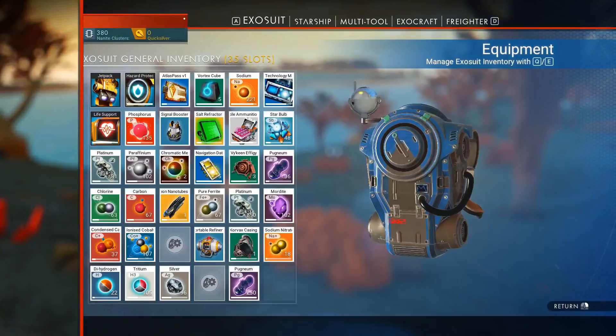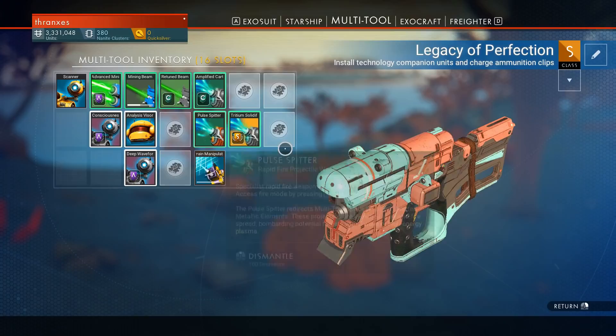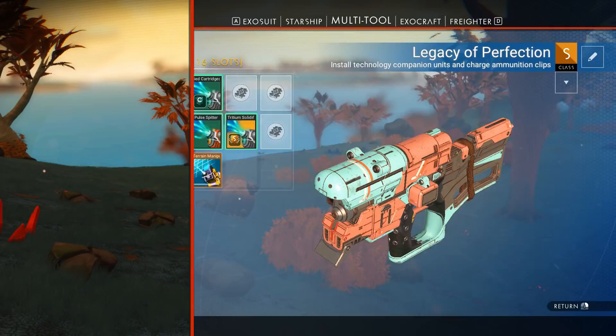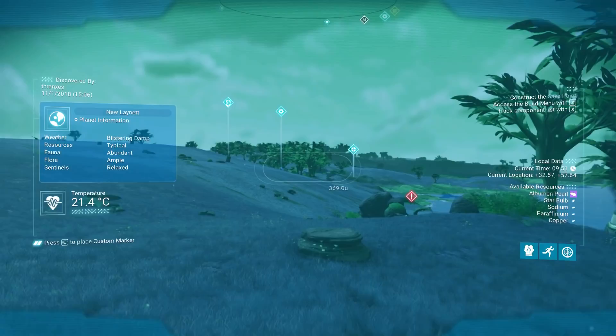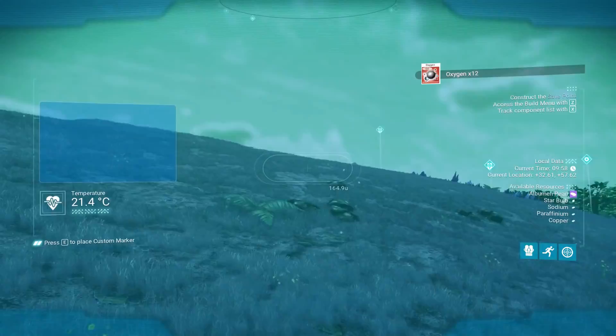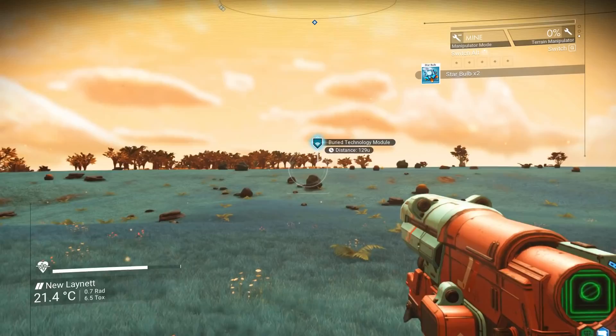I don't have time for your reindeer games. So I'm sorry about that. And then here we'll build the advanced mining laser. Now we sort of have everything arrayed how we want for now. Well enough anyways. We need to continue gathering oxygen. And we're absolutely going to go after some of these buried technology modules.